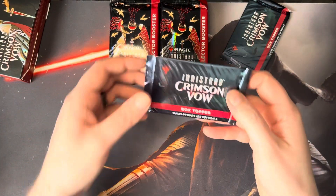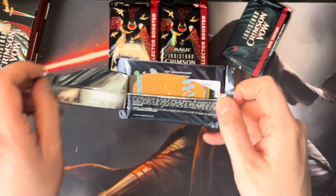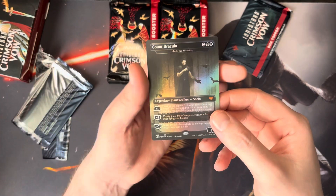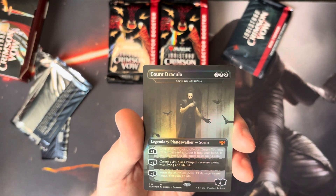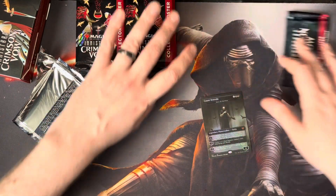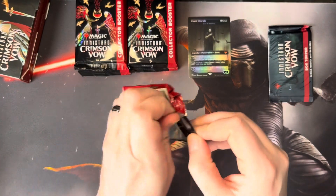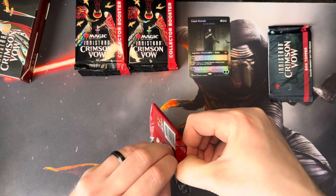Box topper number one. I actually forgot what's even in these, to be perfectly honest. Is it anything decent? And is it foil? Wow, okay — that is pretty decent. We got Count Dracula, Sorin the Mirthless, in the Borderless Foil. Nice. That's a pretty decent start. That is somewhere around a $12 card. Not a bad start, especially for a box topper. The land base of the set is doing well. There's a lot of standard rares moving up.